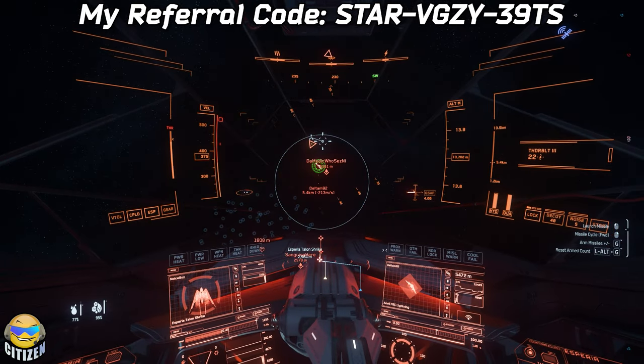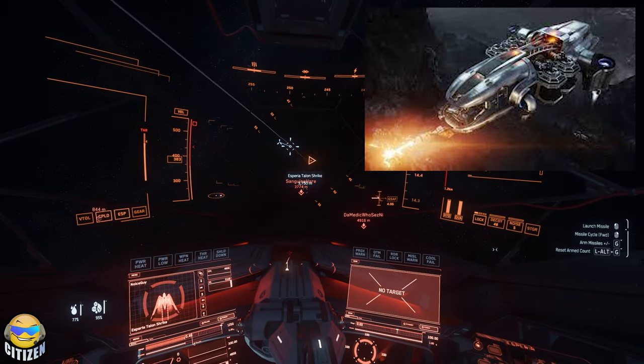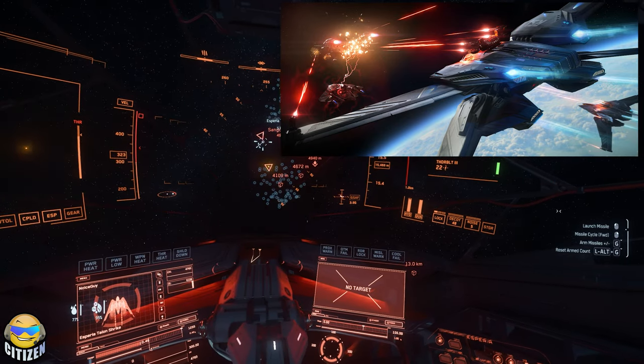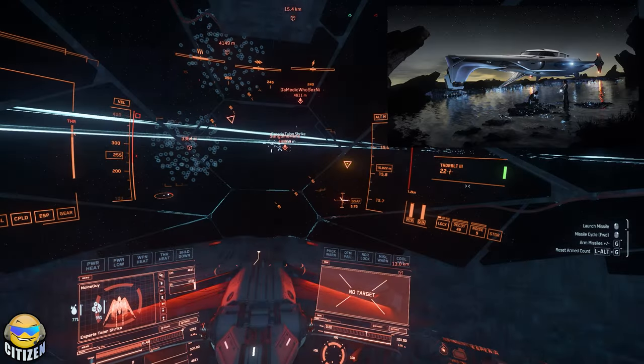As with all free flies, you will need a ship or two while you play, so the game gives you some. The selection this time around is a Prospector solo mining ship, a Nomad — basically a space pickup truck — the Scorpius heavy fighter, which is a two-seater. You'll need a friend if you're going to use the full firepower of that ship, and the luxurious 100i and 400i.